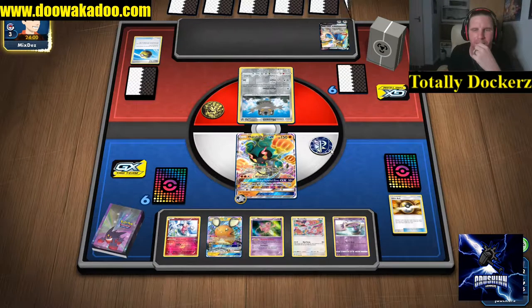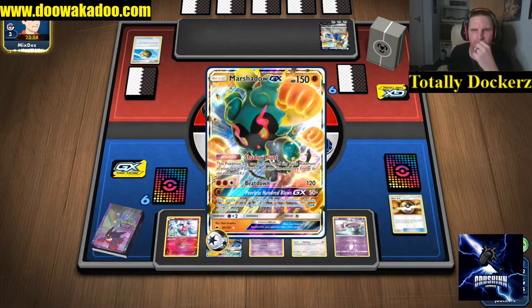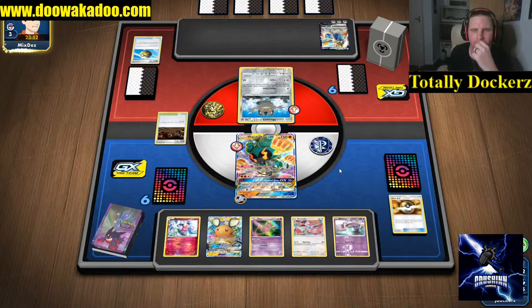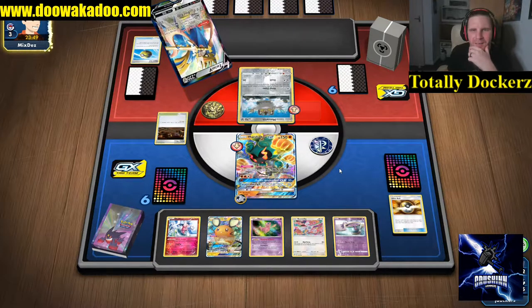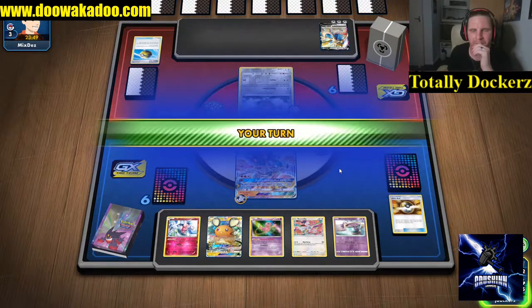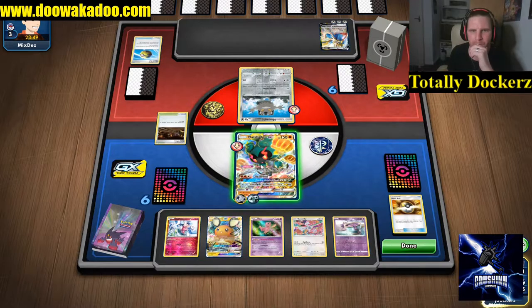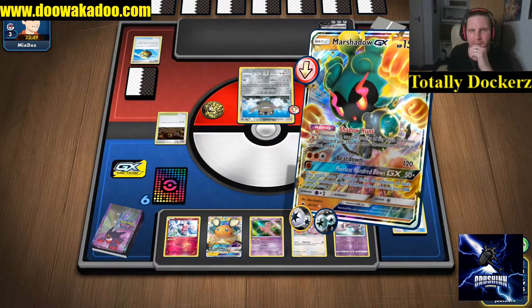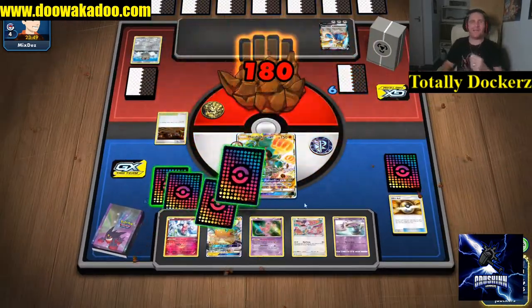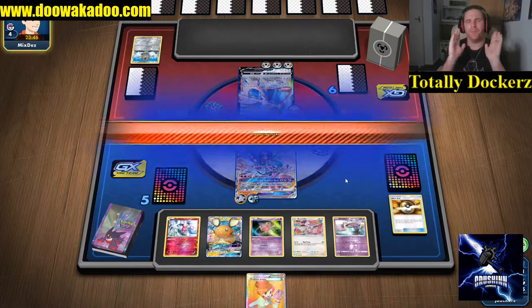Hitting for 180 now. We'll put it on and we'll hit with Mad Party - let's hope we hit something off the prizes here. Juniper - beautiful! Because they're going to knock out this now. Another Zacian.